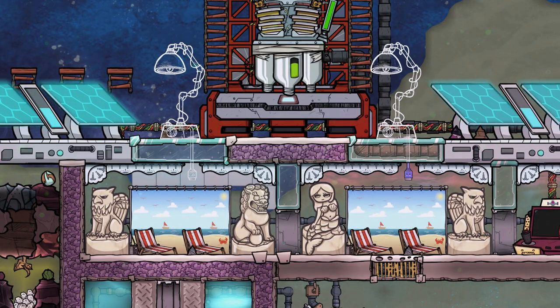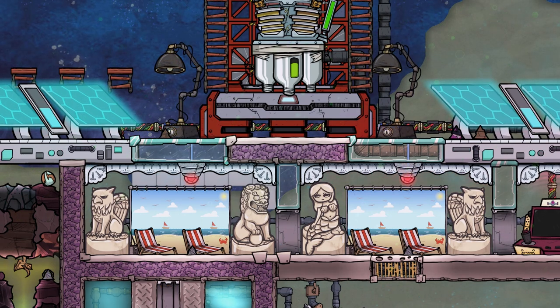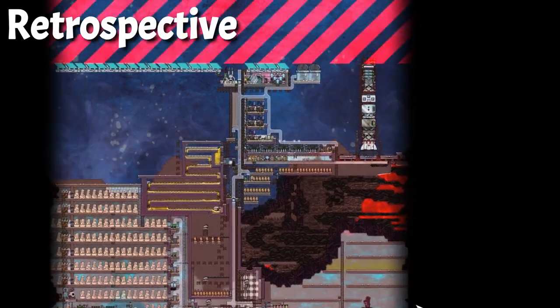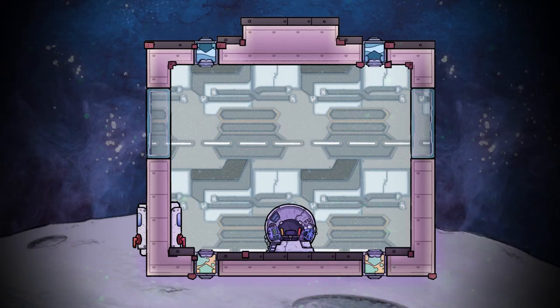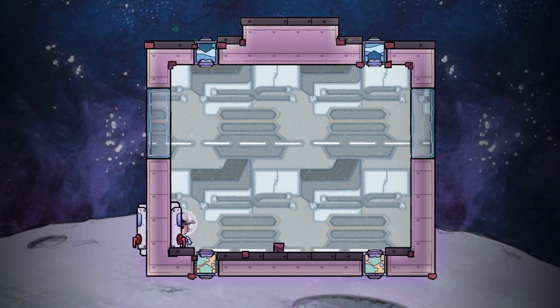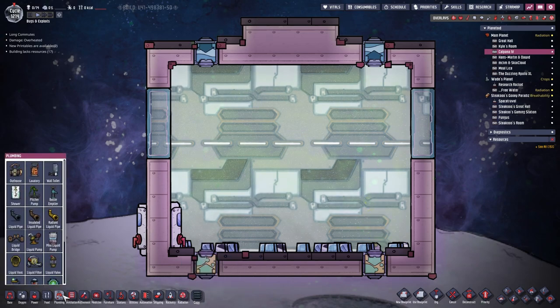Meanwhile, dumb as I am, I thought I'd give the dupes a better light source for the beach chairs without considering cooling the lamps. And the only thing we need for that is just a new rocket interior, so why not start with that. First let's get rid of the rocket control station. Okay, let's start designing the rocket — there's a lot of materials because I already tried a few times and it didn't work out as intended.